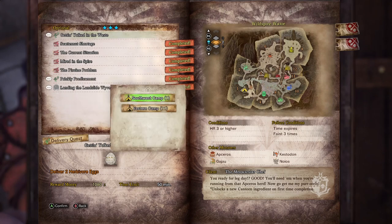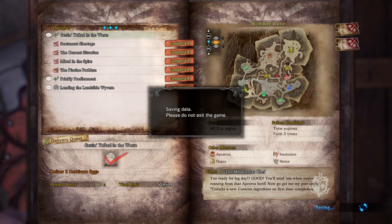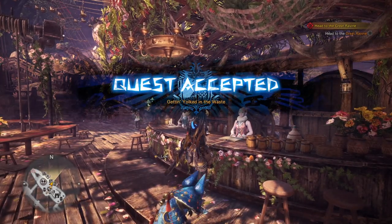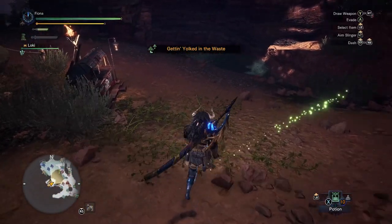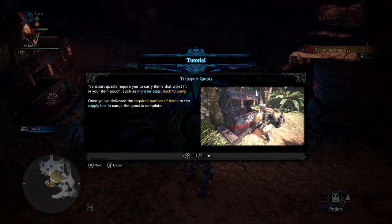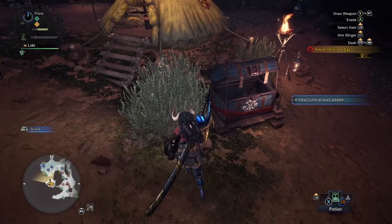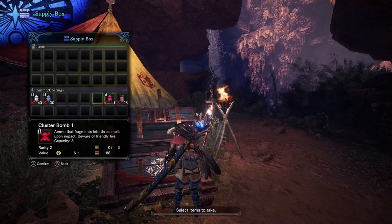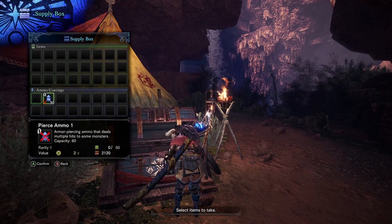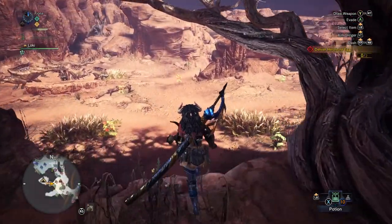Anjanath is actually a good reason to go farm Jyuratodus, because the more Jyuratodus materials you get, the better water weapons you get, giving you a good edge against Anjanath. We saved this one weird quest just to show it off - we have to go get some eggs. There are lots of interesting mechanics specific to these quests. As for crowns, we got a gold crown on both the smallest and largest Jagras - I'm pretty certain of that.